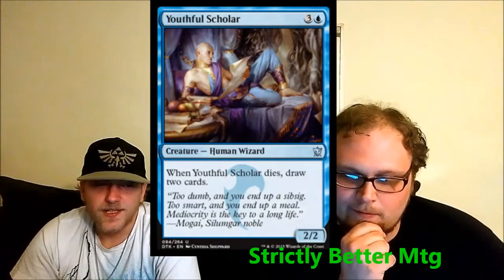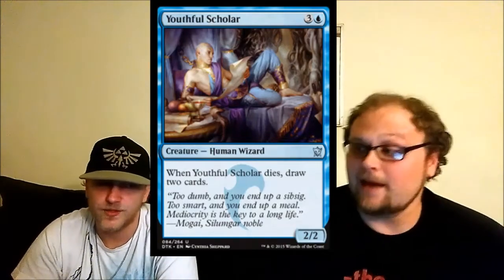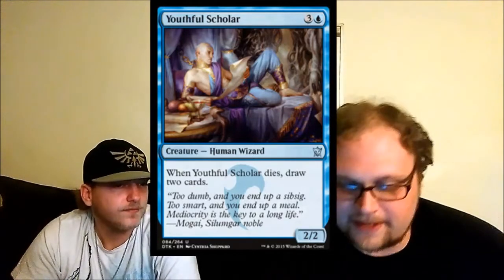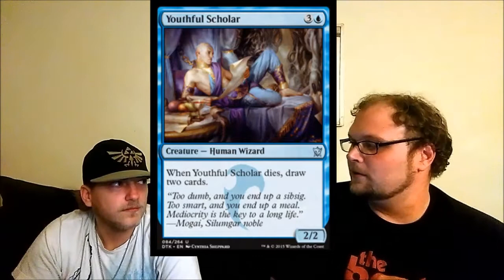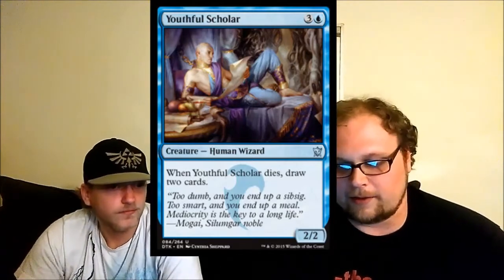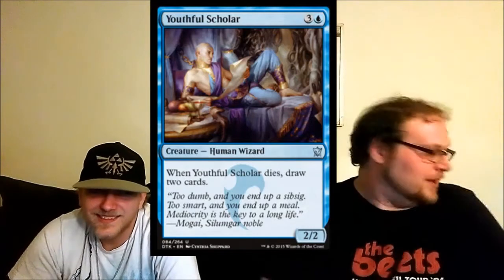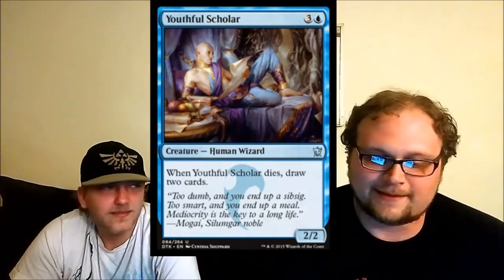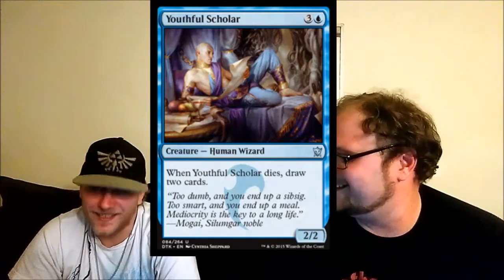Youthful Scholar — very good in limited. Not only does he replace himself, he generates actual card advantage. You rarely see that. Compared to Kingfisher — a two-two flyer for four that draws a card on death — Youthful Scholar loses the flying but gets an extra card. That's great, actually. The guy looks like a total prick laying back in his luxurious bedroom studying, and you're going to want to block him just to kill him. One day he'll be called to military action and we absorb his knowledge when he dies — that's the tragedy of Youthful Scholar.